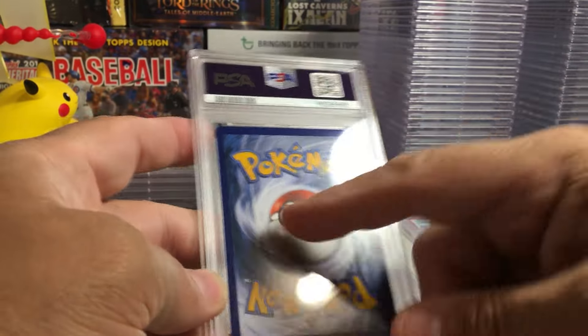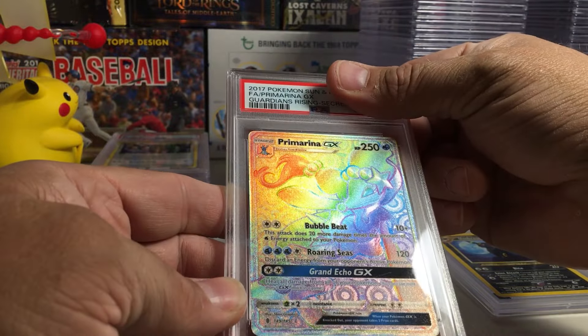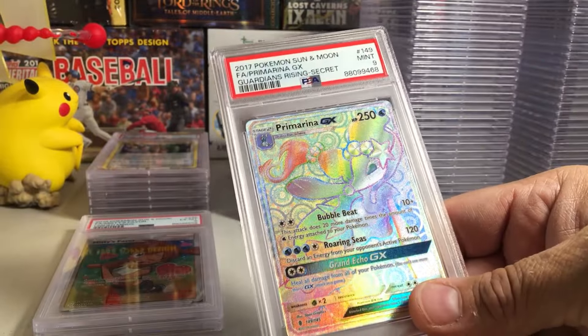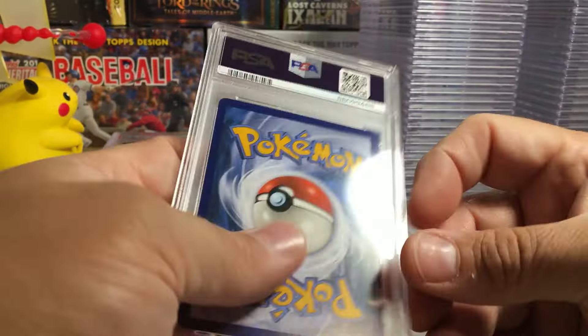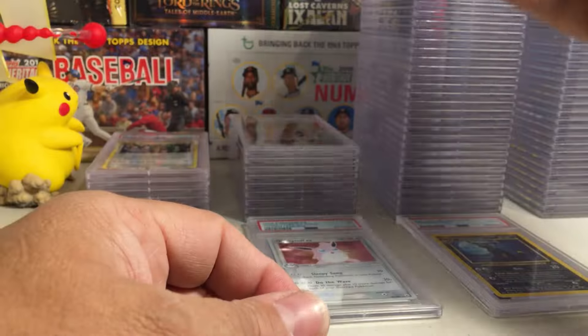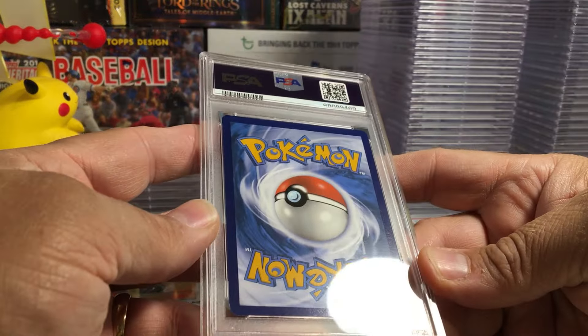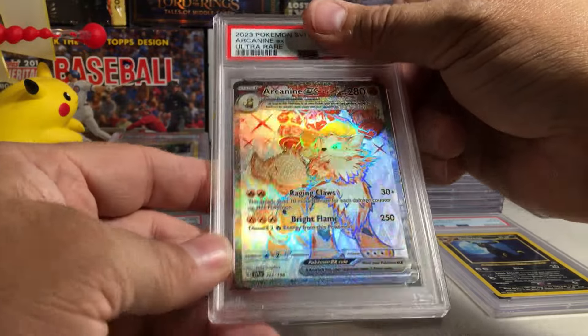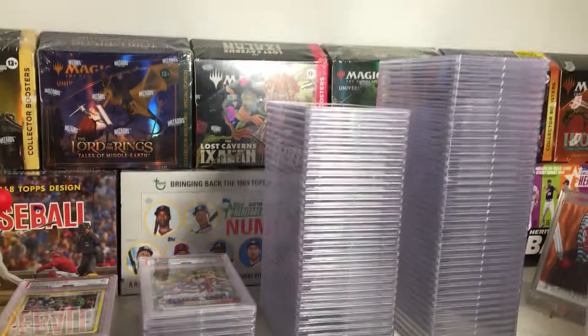The back of that looks perfect. Primarina GX — wow, that looks really strong from Guardians Rising. That looks like a 10. Nine — dang. What happened here? I think they misgraded me on that one. Alright, one last one. Back looks really good. Arcanine EX from Scarlet Violet — it looks like a 10. Gem Mint 10! Alright, let's end this part on a 10. I'll show you really quick the standings — the tens are still winning but the nines are hanging in there strong. Thank you for watching, stay tuned for more videos — we'll do one more part later.